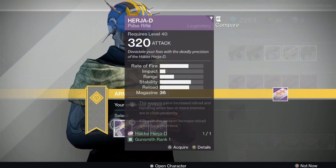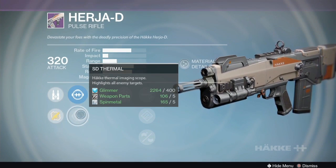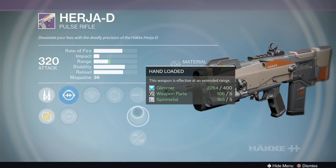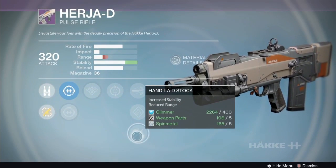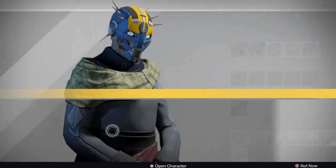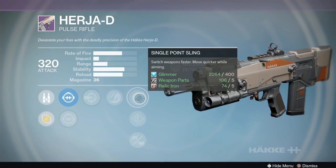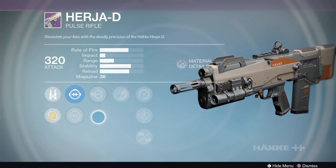Third gun of the morning: the Hakke Herja-D, a mid-impact, mid-rate-of-fire pulse rifle. I like the hollow and thermal scopes; the iron scopes are not too bad but this gun has some kick pattern up into the left, so you really need stability to control it. Hand laid stock or counterbalance will help - counterbalance with head seeker would be a really cool combination. The first option has hand laid stock, feeding frenzy, danger close, high caliber rounds, and hand loaded - not a bad combination.